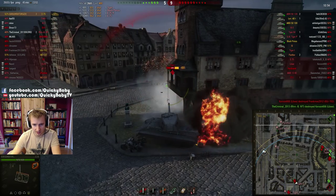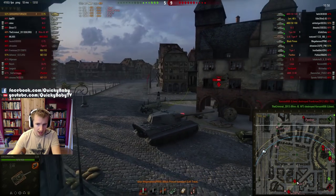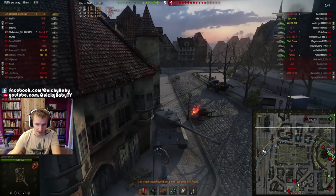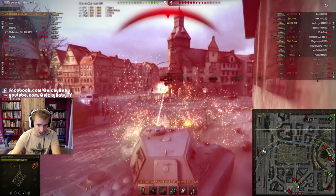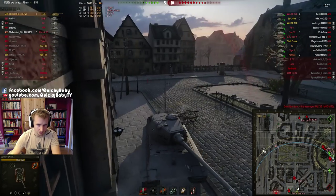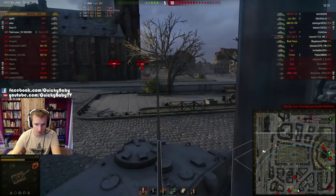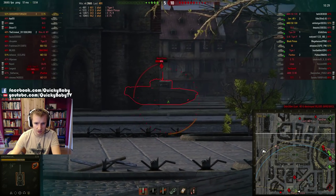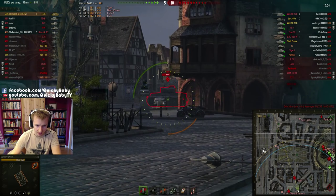A Tiger sneaks in a shot into Director's side and he doesn't want to be flanked right now. So he side scrapes to bounce the Tiger, although that exposes him to a couple of shots from the Black Prince. The Black Prince is still bouncing off him, and he obviously doesn't see it as much of a threat — he's far more worried about the Tiger. He manages to get himself into a position where he has his frontal armor facing both enemies, making it very hard for them to penetrate.